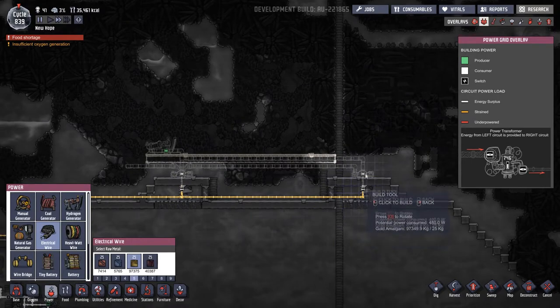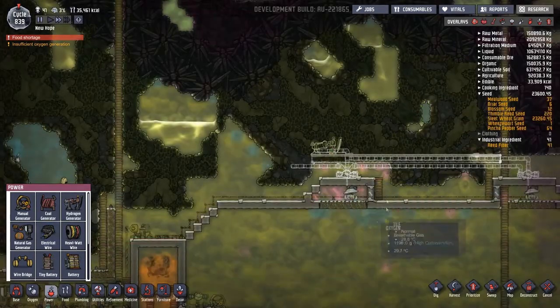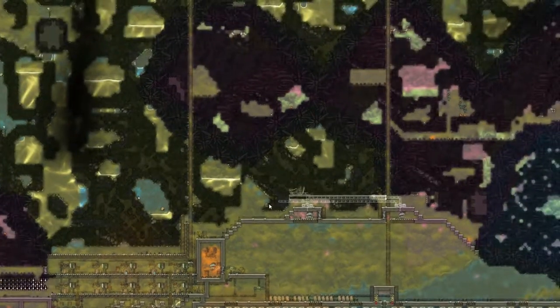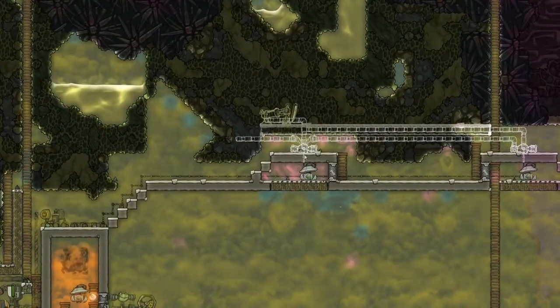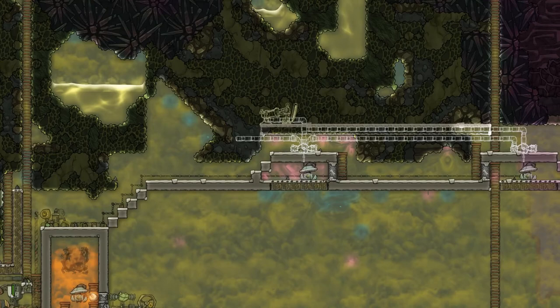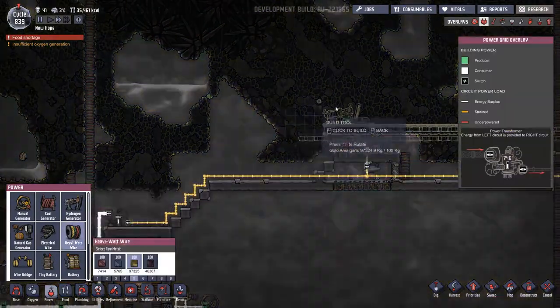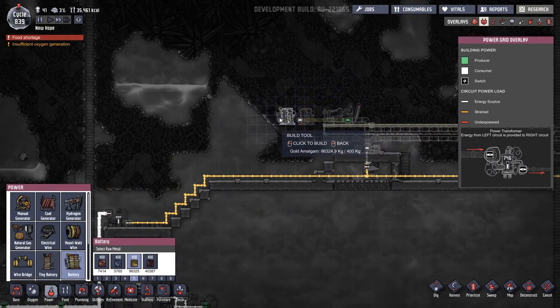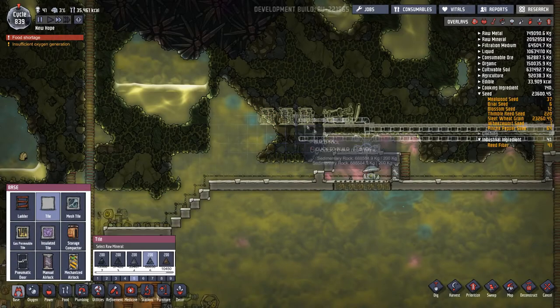This brings the need to have heavy watt wire up here which I don't really like. Thinking about it, what I'll actually do is have these hydrogen generators over here, connected up to a couple of batteries on their own little circuit. That way I don't need to worry about these wires upsetting the dupes because I'll just close off the area.